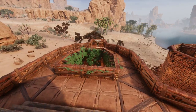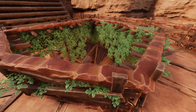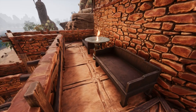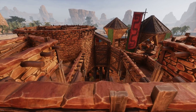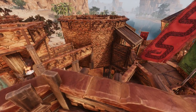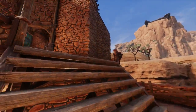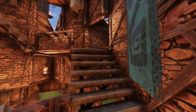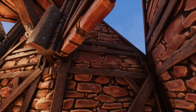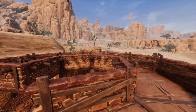The roof above the prayer room and over the tower entrance is another small social space and looks over the lower sections of the temple. Finally, the Sacrificial Tower provides some impressive vistas over the build and the nearby desert.